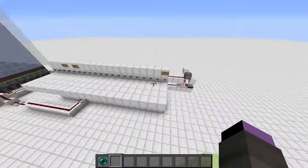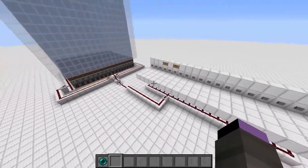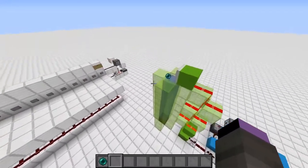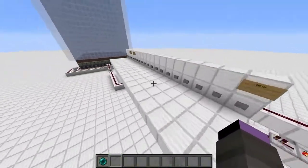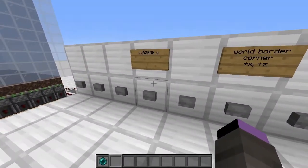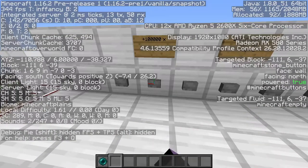I have created a network of stasis chambers that I can activate with some wireless redstone, and they're all chunk loaded so they will all be ready to go whenever I need to go to them. Let's start off with an example here — this one brings me 100,000 blocks in the x-direction.